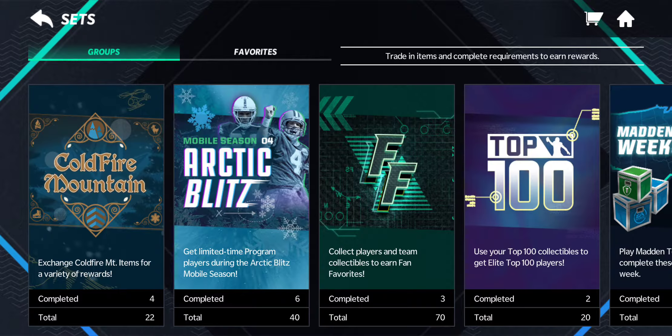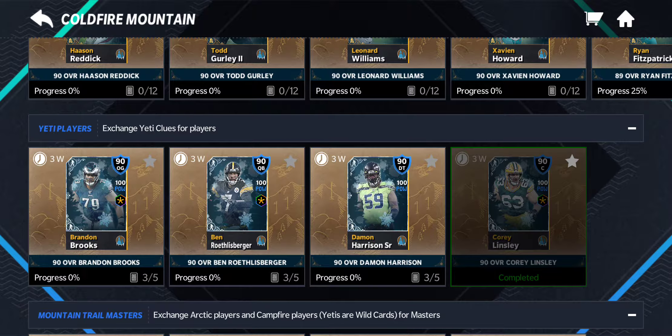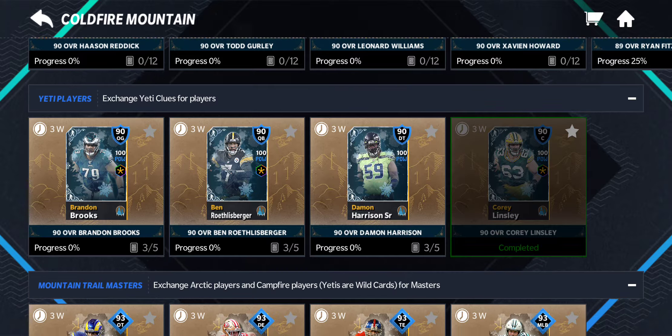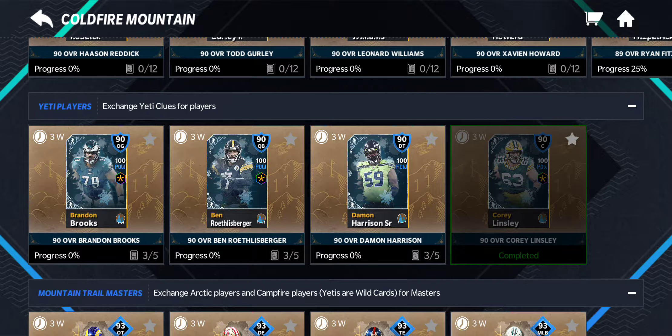Well, that's when you come over to the Coldfire sets. This is what I was talking about — the Yeti sets. You go ahead and complete all four of them, and I'm pretty sure it gives you a pristine ice and the actual ice cube thing. Or maybe just the ice cube — I'm crossing my fingers it gives you a pristine ice.